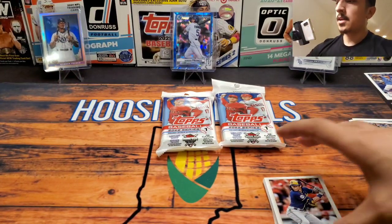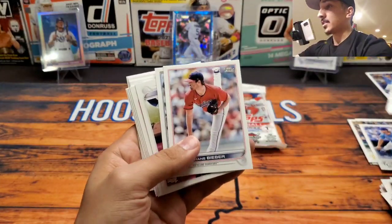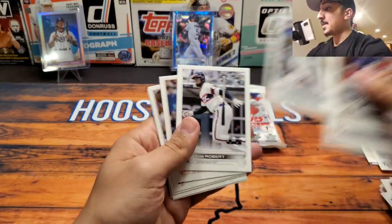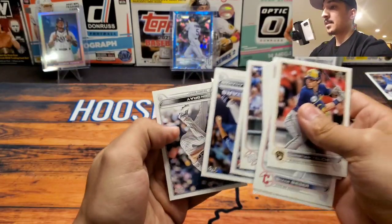Man, it's rough seeing guys like Tatis and Acuña suffer these devastating injuries. Boom - first Wander Franco, we will take it. I'll go through the rest of these pretty quick. Christian Yelich, Jackson Kowar, Shane Bieber, Kyle Seager.